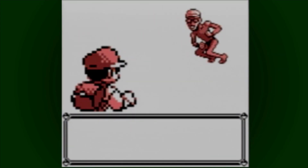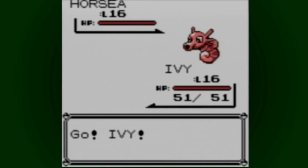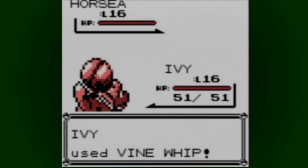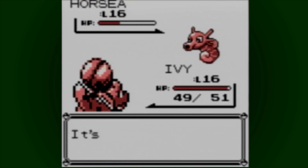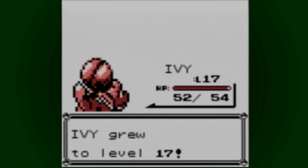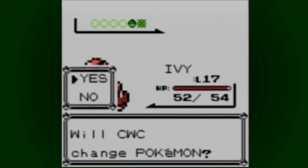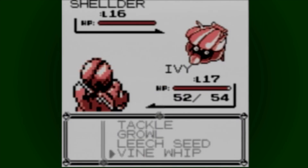Is it going to be a disgusting CGI fox? Oh god, I hope not — actually, I want to see it. And then Luis from Ant-Man, Michael Peña, is Dora's dad. And then Temuera Morrison — Jango Fett — as the villain. Has there ever really been a villain in Dora other than Swiper? Well, the drug cartel leaders.